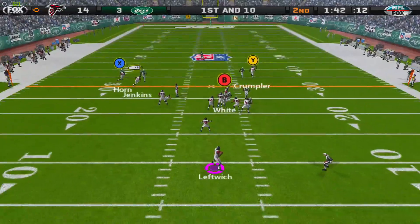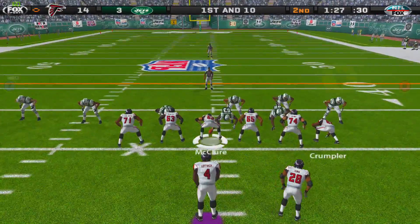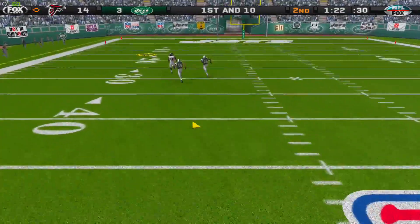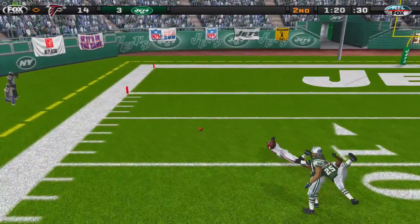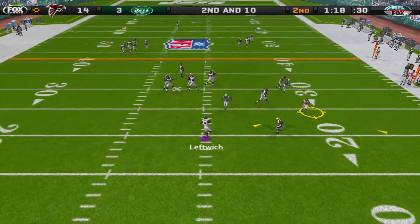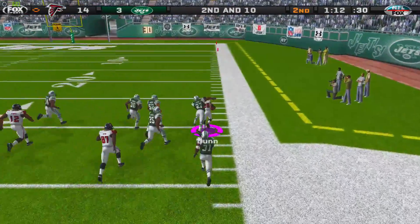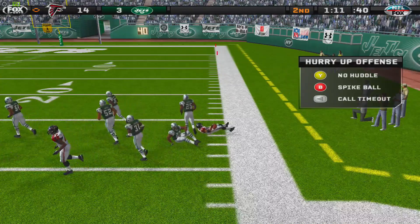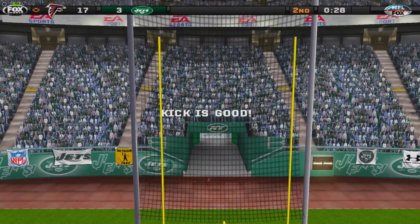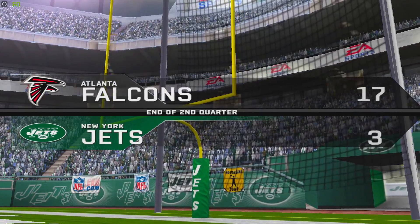We get 1:45 to try to get something going. Byron Leftwich has plenty of time and finds Michael Jenkins for a reception. A couple plays later, Leftwich tests his arm strength deep again, but Michael Jenkins drops it — he had a play on the ball but couldn't hold on. Leftwich then finds Warwick Dunn on a screen, Dunn showcases some speed but gets brought down. He doesn't have the same top-end speed at 31 or 32 years old. We end up getting a field goal, taking a 17-3 lead into halftime.